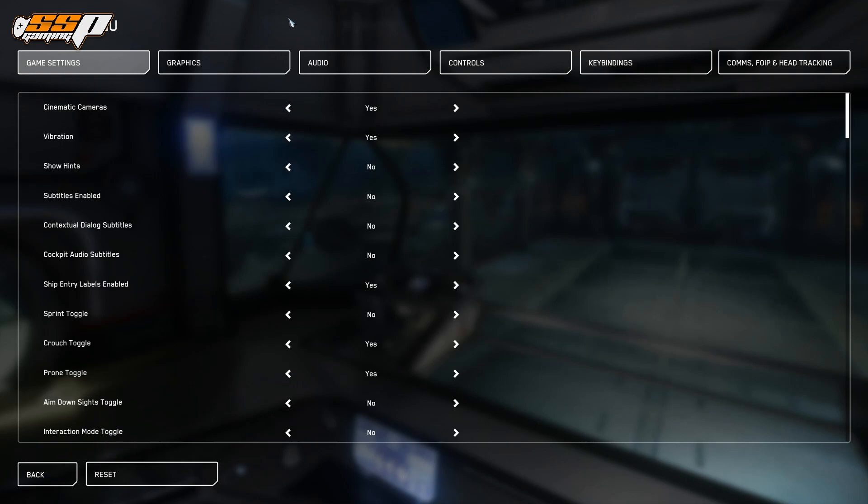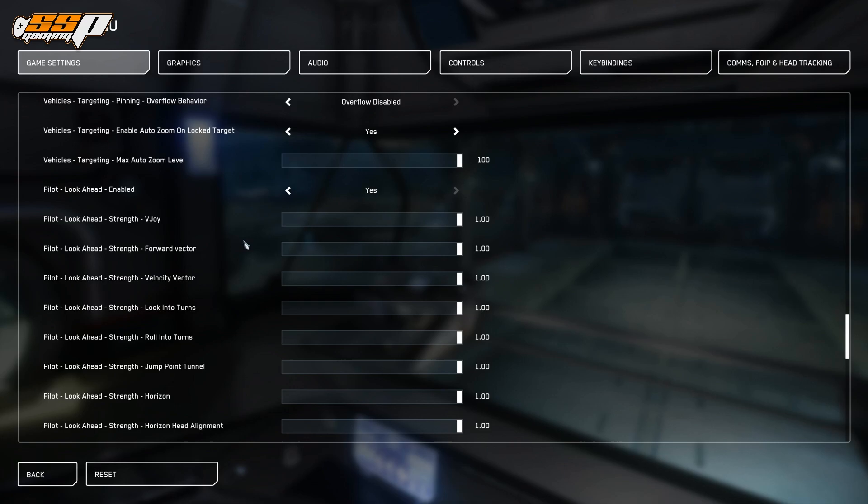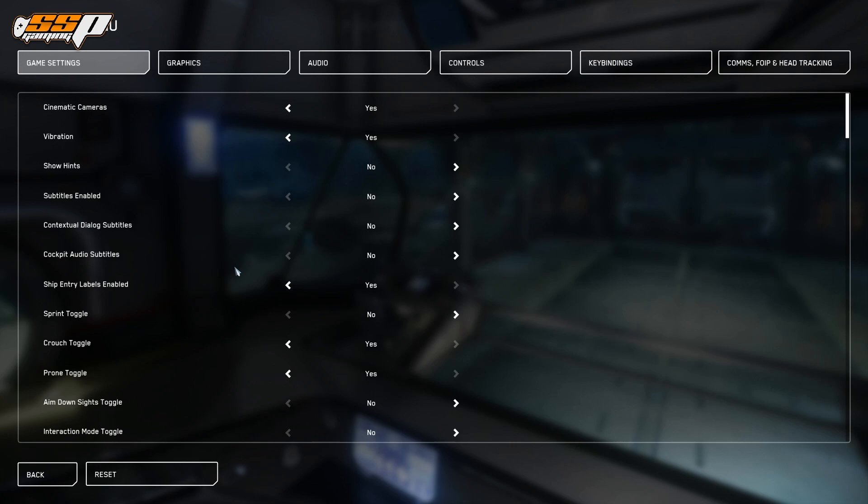For those of you coming from Elite Dangerous, you're probably not going to be too nervous seeing this menu, because that menu is absolutely nuts especially in the control section. Don't be afraid even if you haven't played Elite Dangerous — just take things one step at a time and you'll be absolutely fine. The first tab is Game Settings — these are just generic on/off and slider settings depending on how you want the game presented to you. If you're interested, let me know in the comments and if there's enough interest, I'll make a video on the best options to change right away.